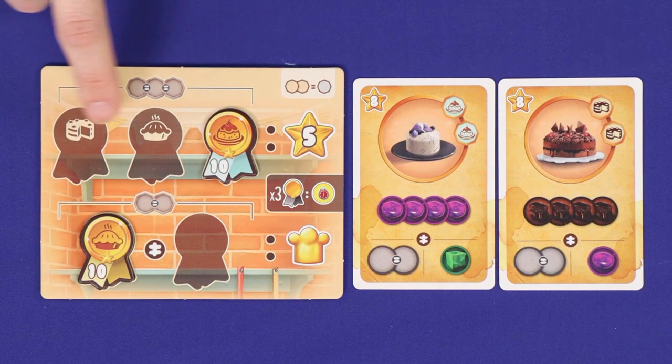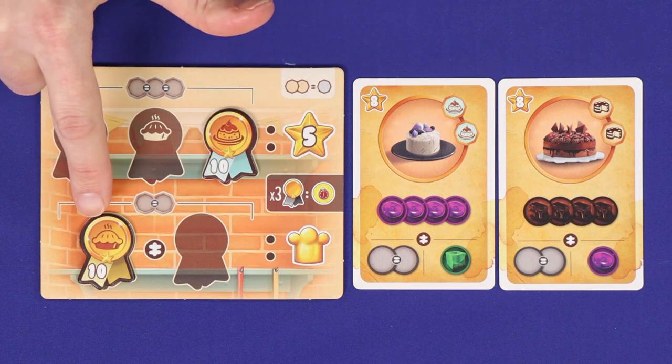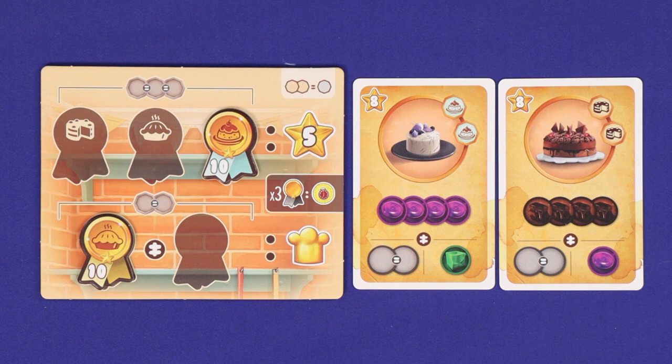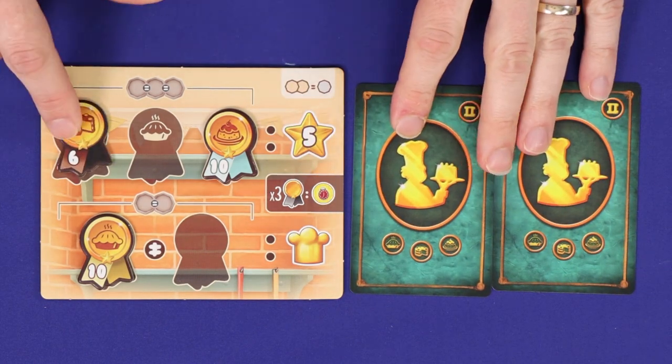Through the game you can have at most three top shelf awards, each of a different type, and at most two bottom shelf awards, also non-matching. You may spend any two icons, matching or non-matching, as a wild icon — so two cards could be flipped to score the three-cake bonus.